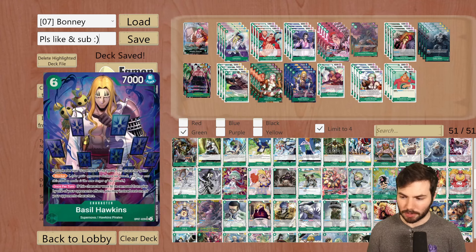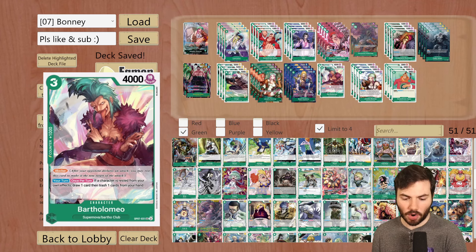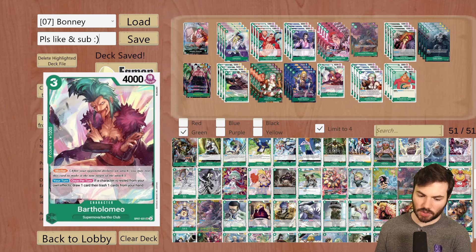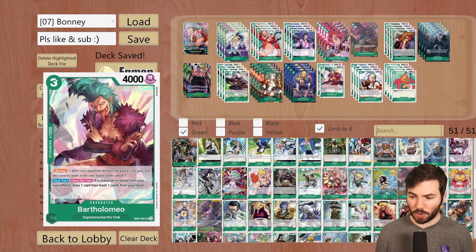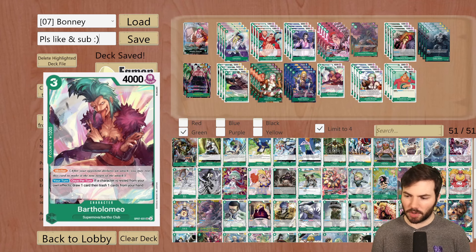Then we're running 2 of a new Bartow from OP07 — another blocker. On your turn, once per turn: if a character is rested from your own effects, draw one card, then trash one card from your hand. This is great to use with Kid — you can rest Kid and then this helps you cycle a card. It also works with Hody Jones, since the effect doesn't specify if it's your opponent or you resting — just if a character is rested from your own effects. We have a lot of blockers in this deck already, so I'm only running 2.